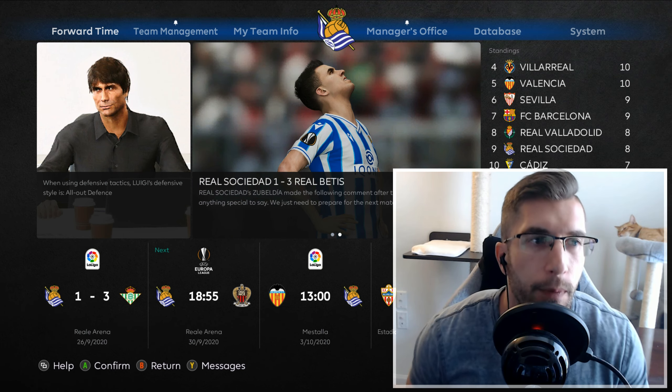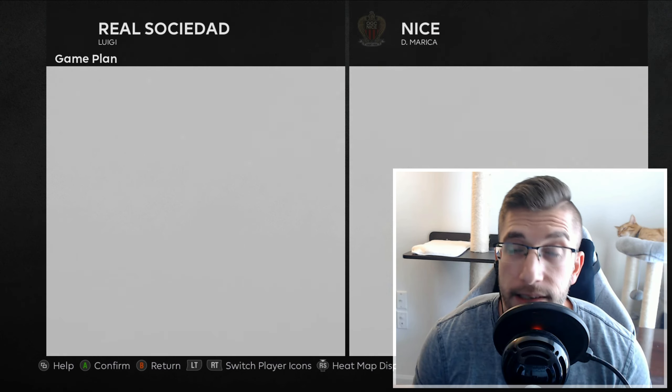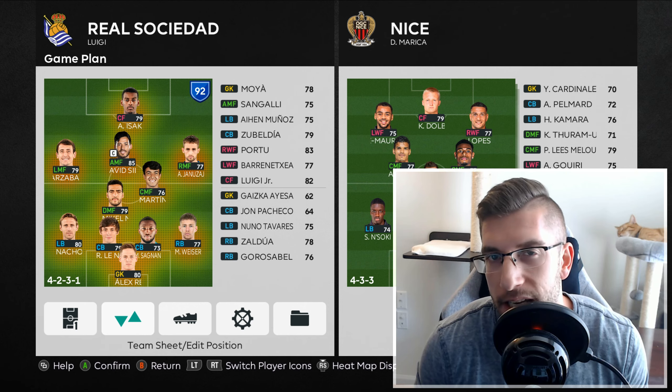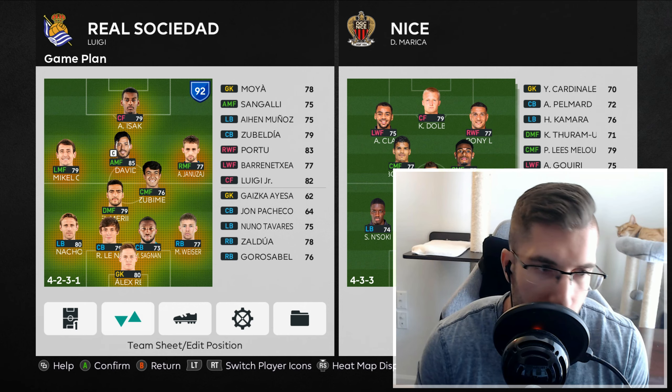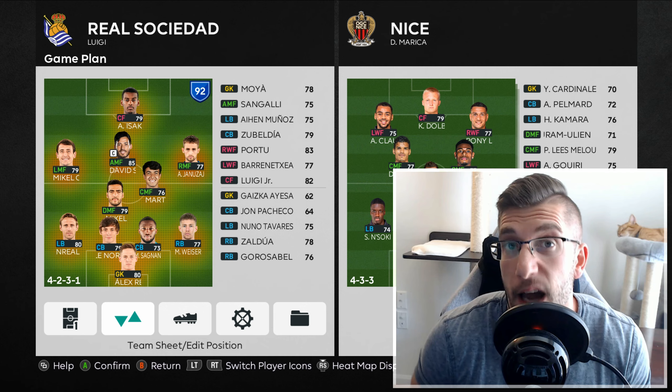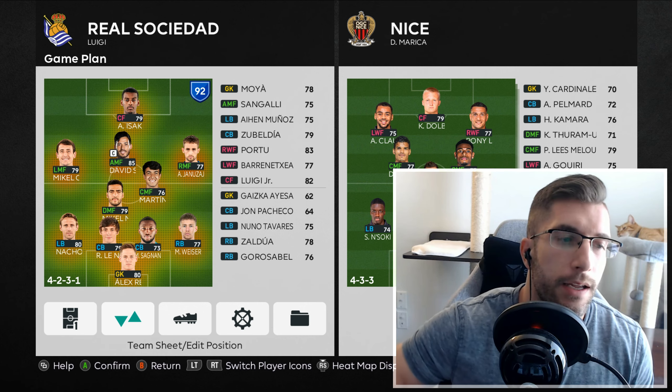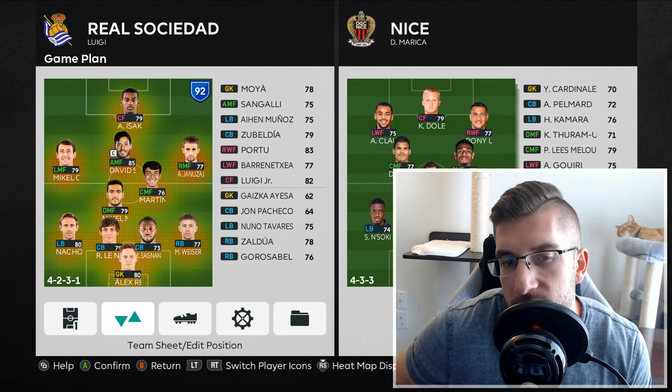Today we are taking on Nice in the Europa League. I still can't fix the centre — it's showing the AFC Champions badge on the Europa League screen. If you know how to fix that, let me know. I think it's something to do with the entrance server we're using. It's not a big deal, but if you know the fix, let me know.